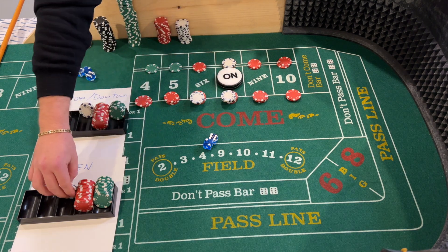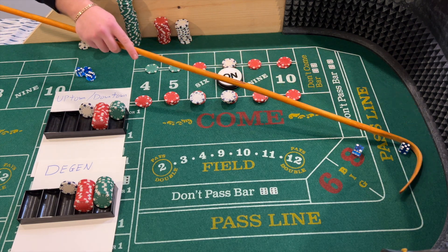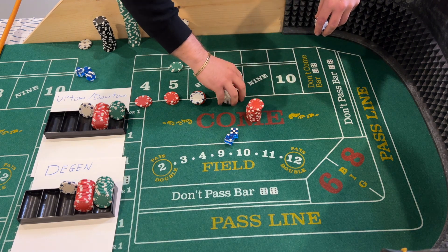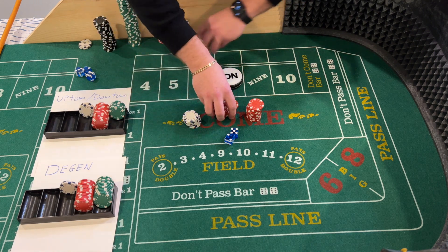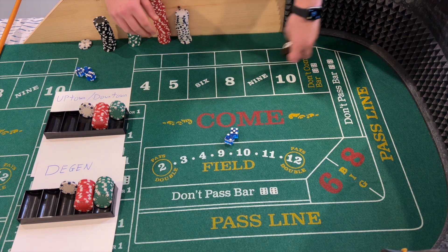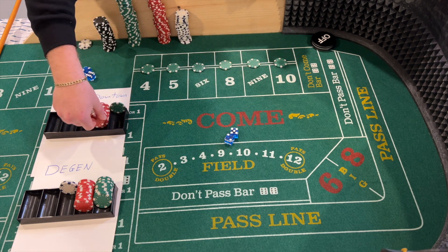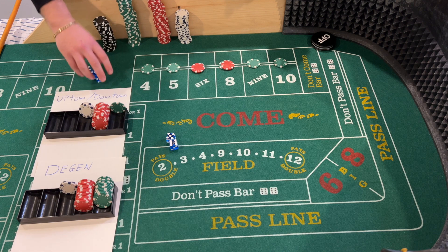We're all set up. Shooter has the dice — five to seven, seven out. All these bets are going to come down. The Uptown Downtown for Vince comes back up top, these are again working, and my bets are off.